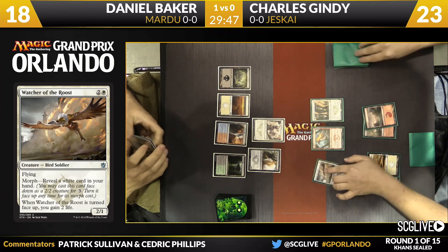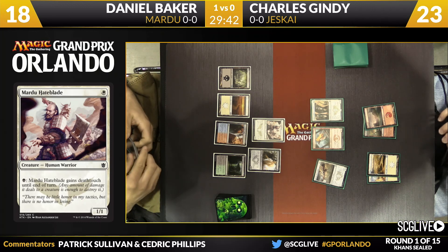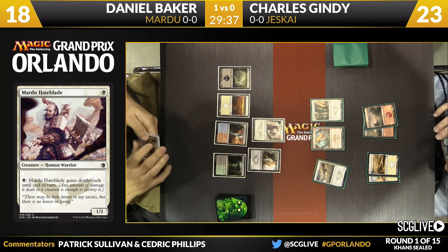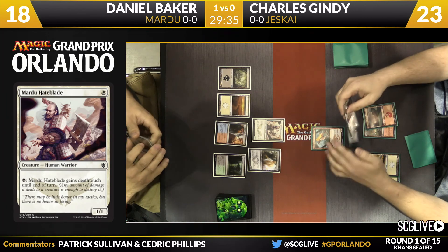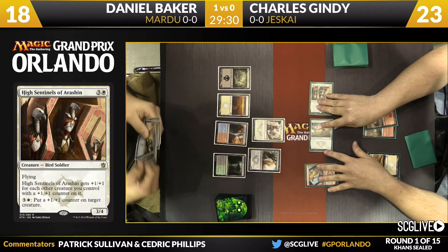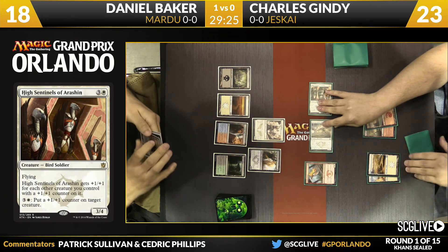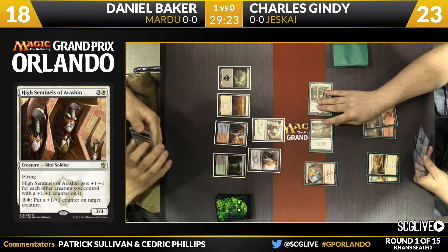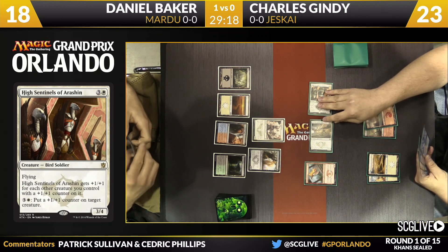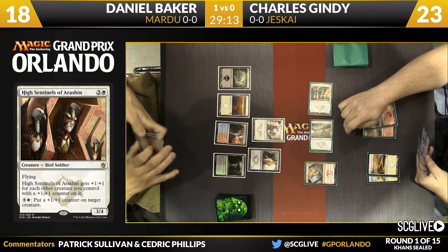Attacking on the ground is going to be very challenging. Gindy's attacking squad is potentially all in the air. He's willing to sink mana into Leaping Master — the Hateblade can hold down the ground with one black mana available. Talking to players this weekend, going to the skies is where you want to be in this format. Charles will probably never trade with the Mardu Hateblade if he can avoid it. On turns he can't activate Leaping Master, he simply won't attack with it; on turns he can, he'll fly over the Hateblade.